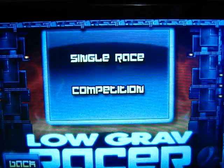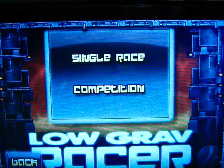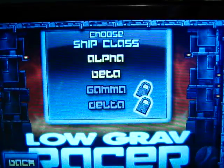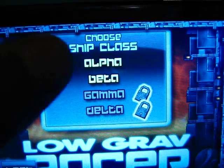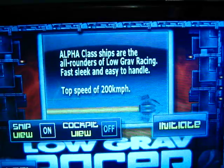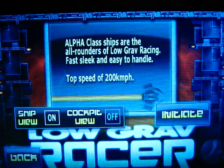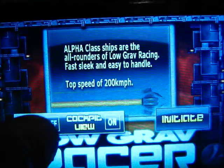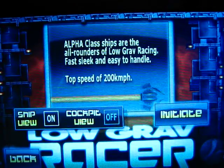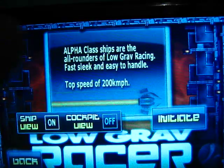You're going to get to choose from single race and a competition. We'll choose single race and then your ship class — I have two of them unlocked and the other two are locked. We'll go and choose alpha, and you get to choose which view you want basically, but you can choose that during the game anyway.